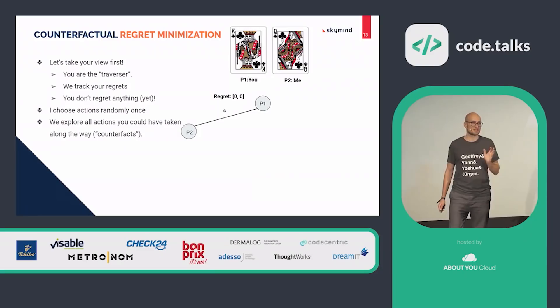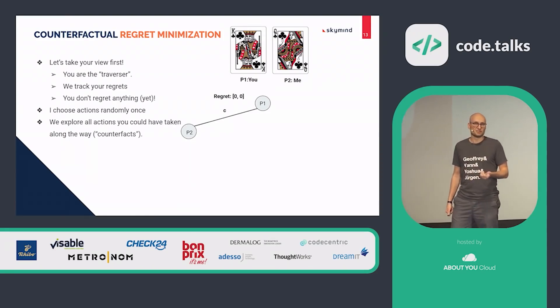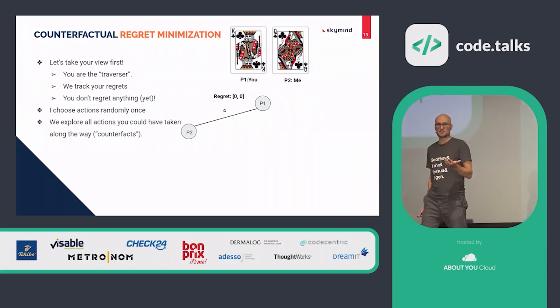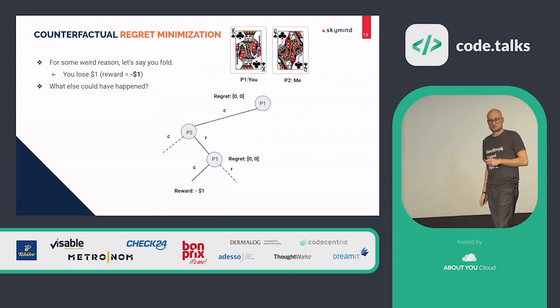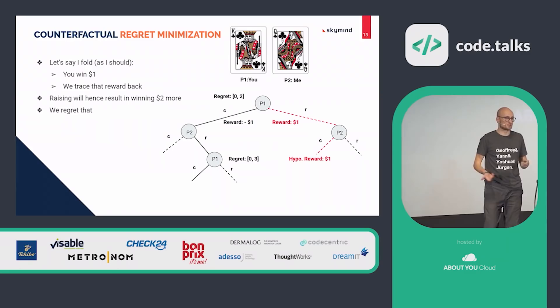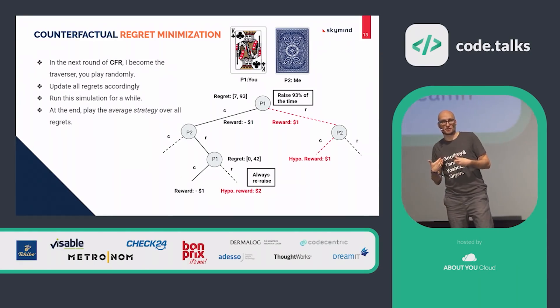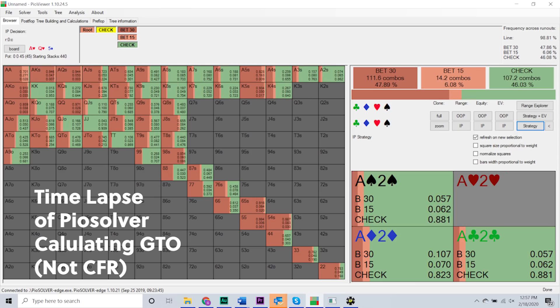To find the optimal strategy, CFR begins by trial and error, simply attempting every possible strategy with equal probability. This is why if you stop a solver right after you start it, it will show a mixed strategy evenly split among different actions available. After each game it plays against itself, CFR measures the payoff produced by the particular line it took, then evaluates that against prior games. Through this process, the solver learns by choosing more often to use lines that resulted in higher payoffs and less often to use lines that resulted in lower payoffs, until it identifies the optimal strategies that maximize payoffs on average. In many ways, this is the same process used by humans to learn poker intuitively — except a machine can play billions of hands in moments and has perfect recall.